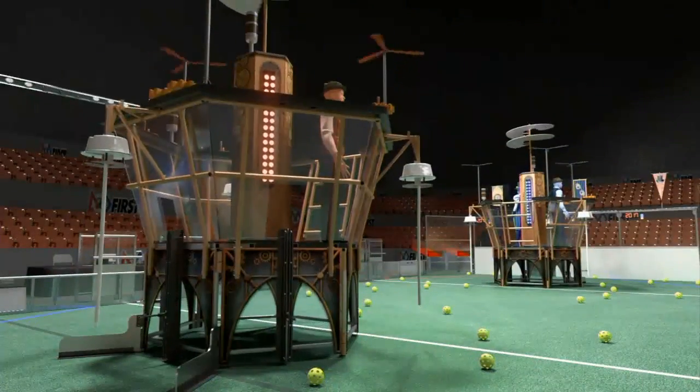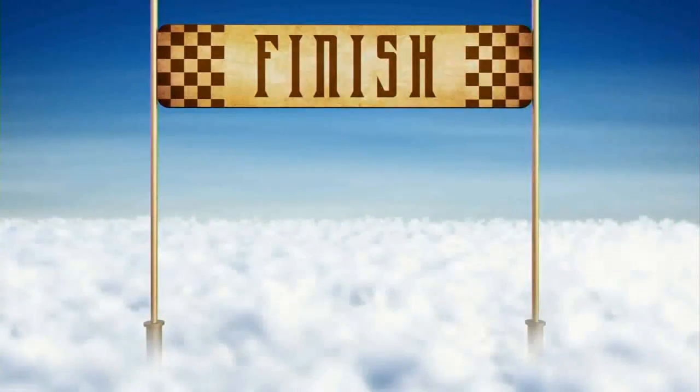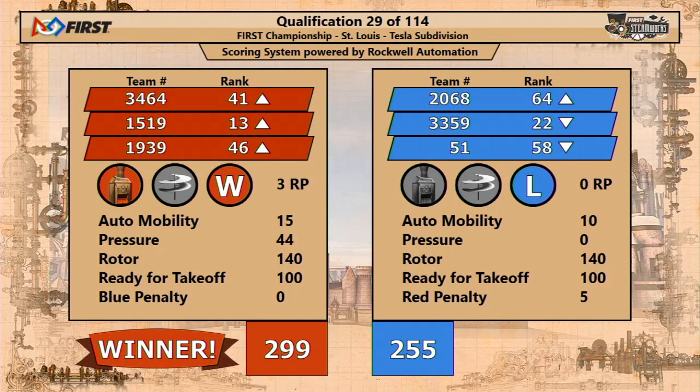We end the match with two robots on each alliance up in the air ready for flight. An apparent lead for the red alliance in the unofficial score. The official score is confirmed by the referees — that's going to be three ranking points for each one of the red teams. Two for winning the match, one because they were able to get over 40 KPAs of pressure. Those 44 KPAs of pressure won that match for the red alliance. Nicely done — they get three ranking points.